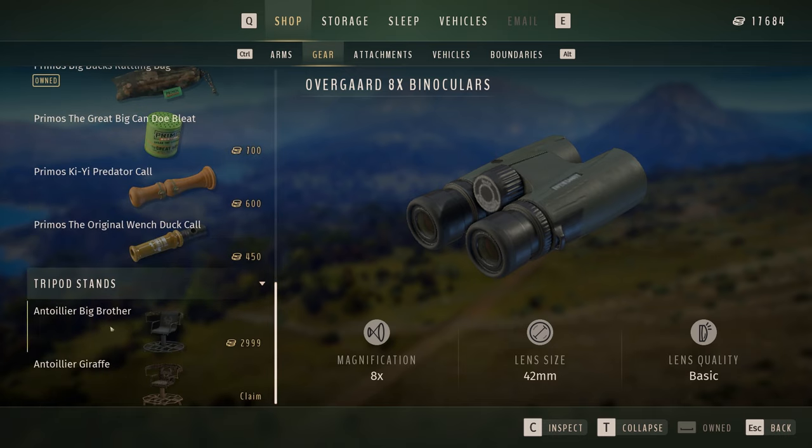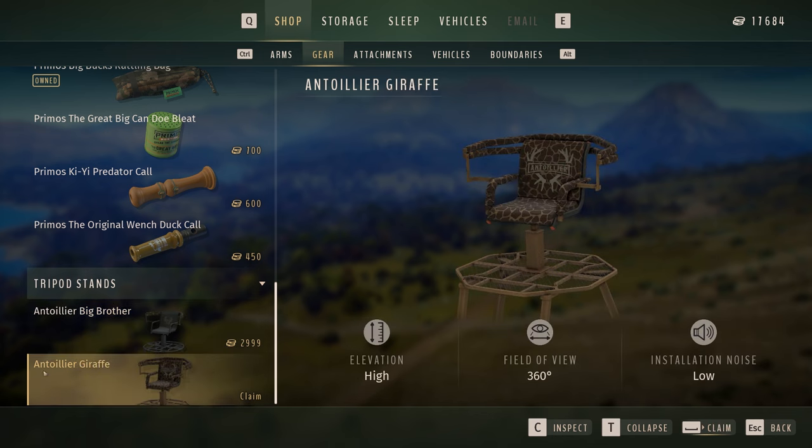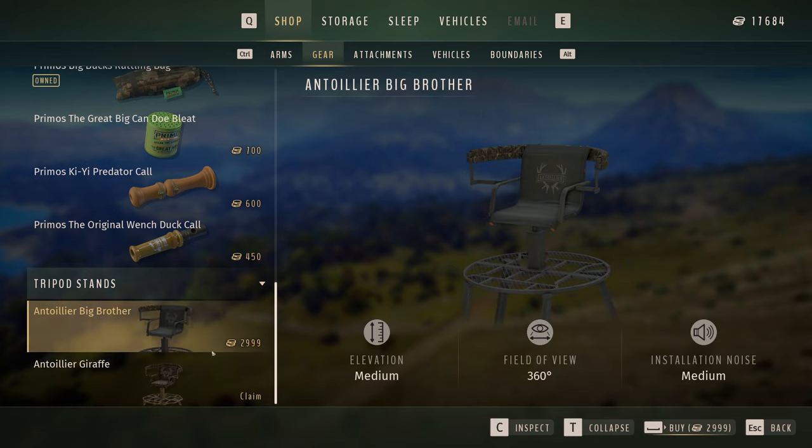Here they are - you've got the Antolia Big Brother and the Antolia Giraffe. We're going to get both of them and stick them in our inventory. You can carry both at the same time or however many you've got space for. Looking at the stats, the elevation can be medium or high and the installation noise penalty can be low or medium. The Antolia Giraffe seems to be the better one - it's got better elevation and a lower installation noise penalty.